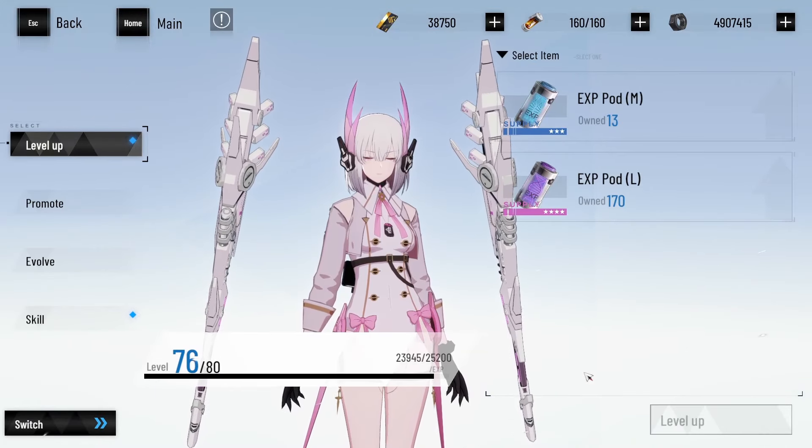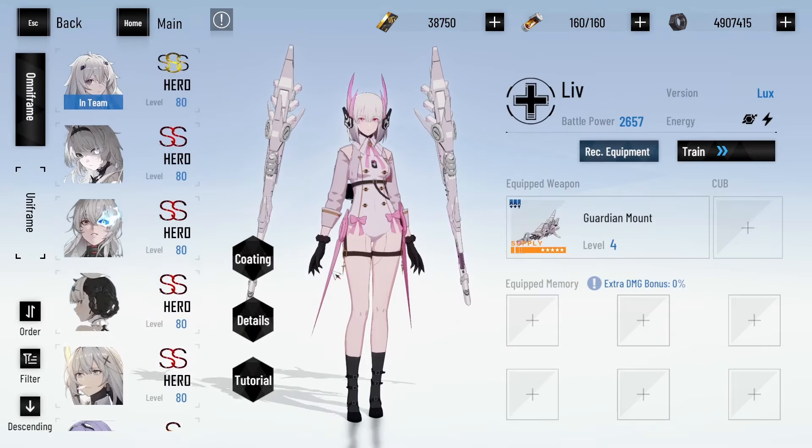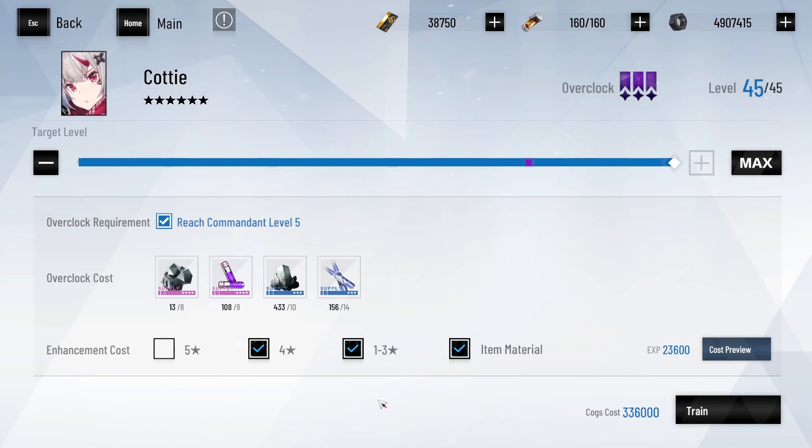Now onto actual level up materials. You will need a total of 166 large construct XP pods. Now onto memories and weapons — you will need 84 star weapon enhancers and 484 star memory enhancers.